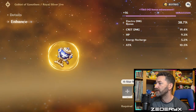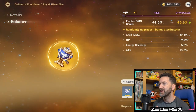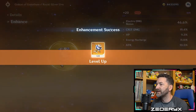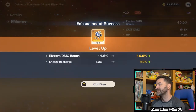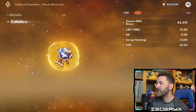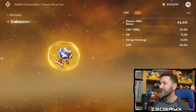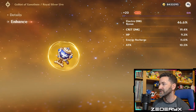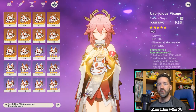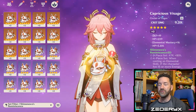We have two rolls left — hoping for another crit damage. Plus twenty comes up as energy recharge. That's still okay. The piece ended up with two rolls into crit damage, one into attack percent, and one into energy recharge — pretty average but fair. Since we're using an off-piece goblet, we'll need two-piece Gladiators and two-piece Shimanawa's set bonuses. So next I'll move on to the circlet, which is the next hardest piece to assemble.